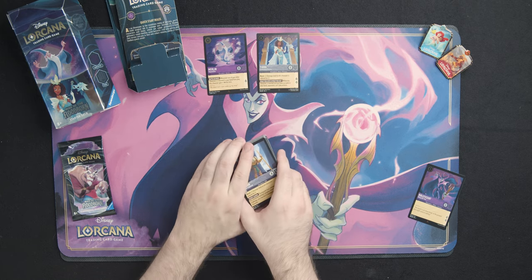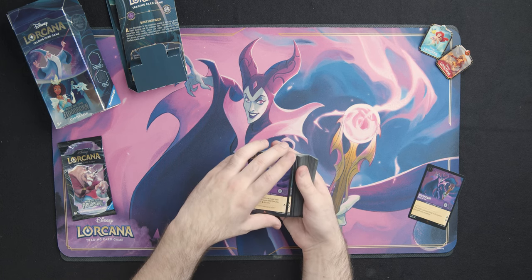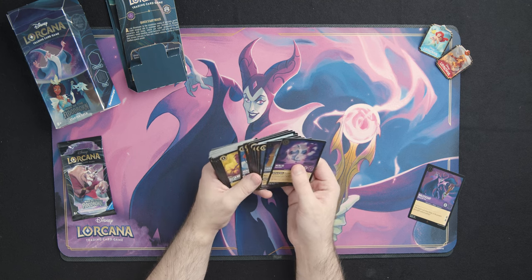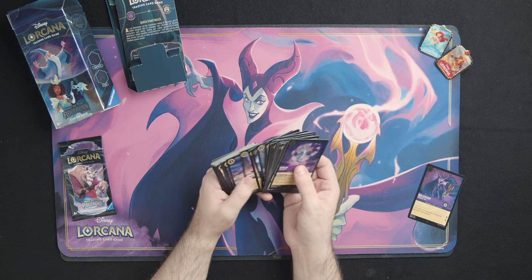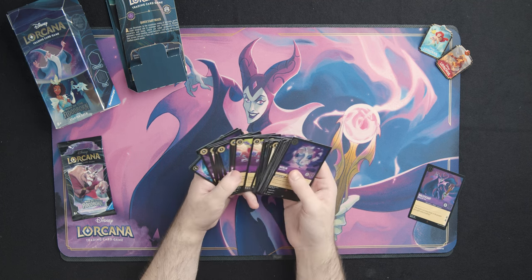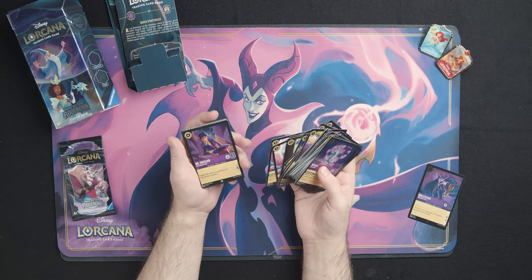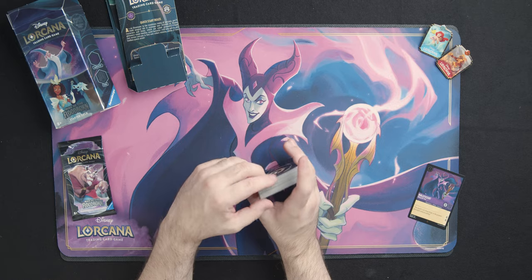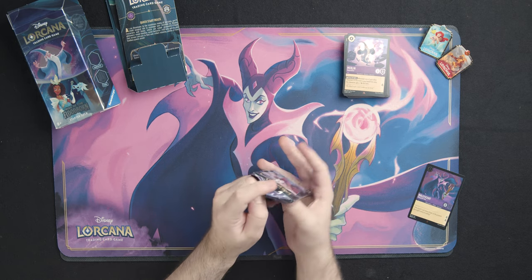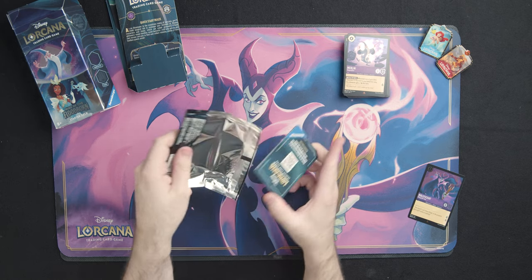Many of these Steel cards are going to be very useful if you're building a Steel deck, especially with the new Resist plus one. If you're looking for that bounce-back-to-hand play style, the Madam Mim cards work really well with that, plus great support cards in Kuzco and Dr. Facilier, which gives you an Evasive card in the Amethyst deck. Last thing we're going to do is open up this booster pack to see what we get and I'll comment briefly on what I would and wouldn't want to mix into the deck.